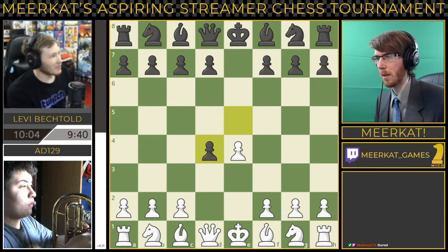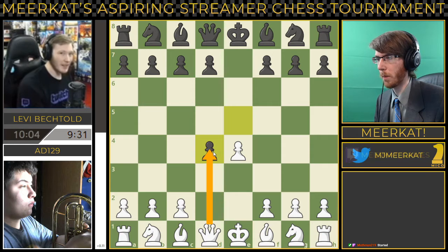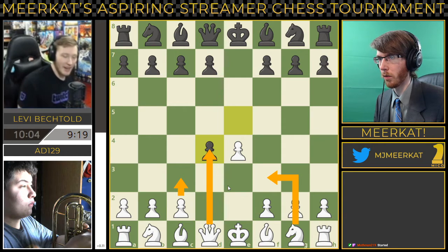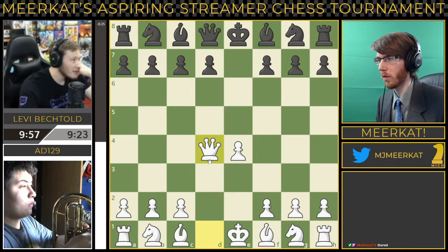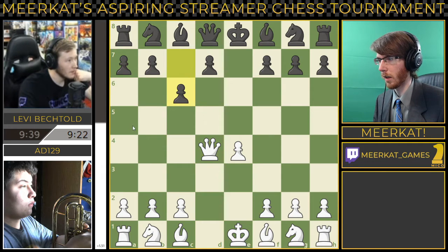That's center game accepted — e4, e5, d4, and then e takes on d4. White should take back here with the queen or bring out the knight, could also go c3 — really any of these moves are okay. He takes with the queen, so this is a very sharp position. Having the queen already out in the middle of the board can be very risky. If he goes knight c6, attacking the queen, it can force the queen to move and you can basically just chase the queen around. He instead plays c6 and drops the queen back.